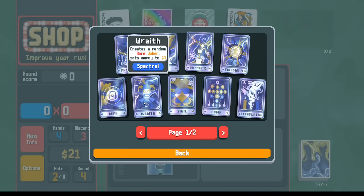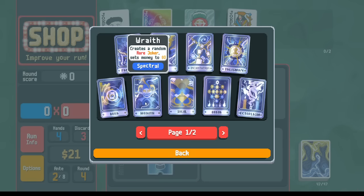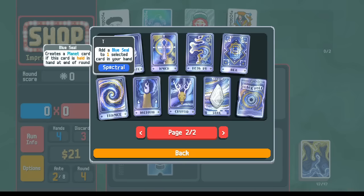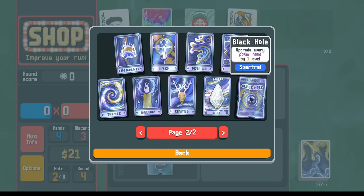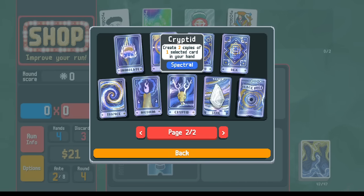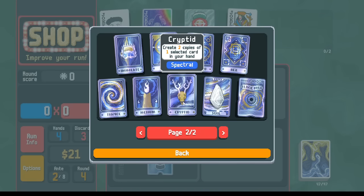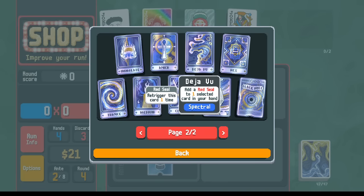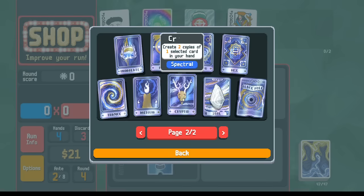You can make a bunch of copies of Wraith and get whatever rare jokers you want — Blueprint, Brainstorm, Invisible Joker, that sort of thing. The combo we're going for: Black Hole's cool too — each round you get two copies, so each round you're upgrading all your poker hands. But Cryptid is the one we're going for. When you use it, it adds cards to your hand, temporarily increasing hand size. With steel cards that have a red seal for re-triggers, all those extra cards give you extra points. For very high scores — potentially breaking the limits of the game — this is the way to do it.